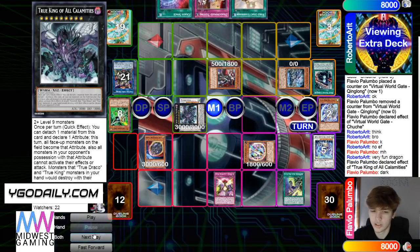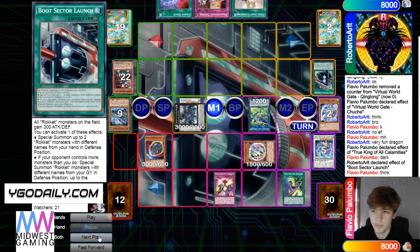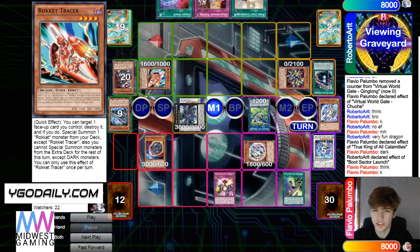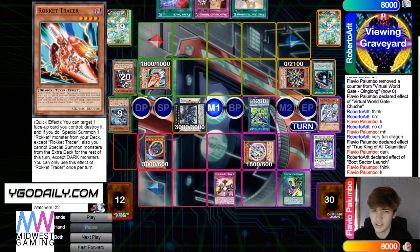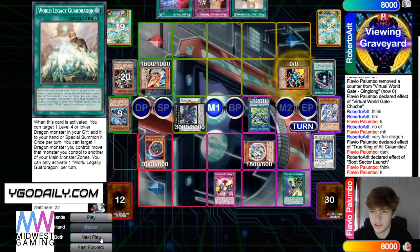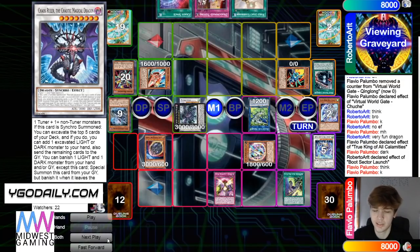Standby VFD called Dark. Link off into Romulus, activate Boot effect — that brings out Recharger and Tracer. Kind of surprised he didn't bring out Rocket Synchron over this, because if Shenzhen comes out, this will get banished. But then again, it doesn't really matter — he caught it too, but again it's not really going to matter.